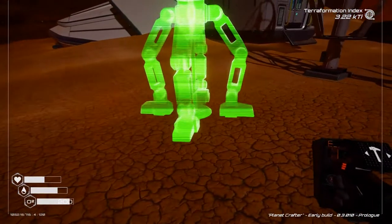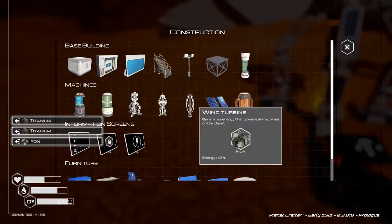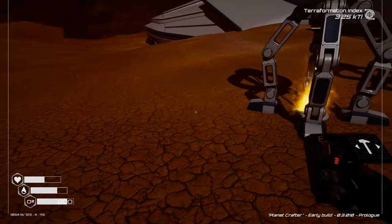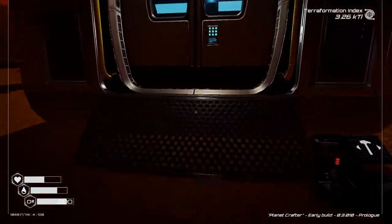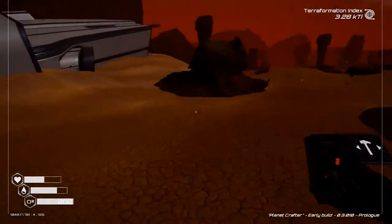Another thing I noticed is there's no tutorial, so you kind of figure out what you need to do as you go. You build your screens and it tells you how much energy and all that, but a little tutorial would definitely help. Again, recommending that for the final release.